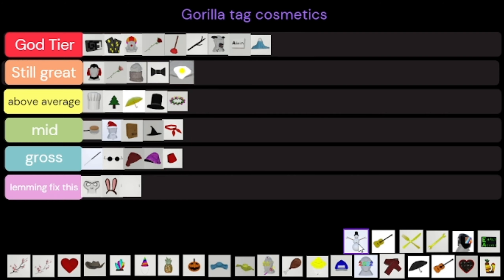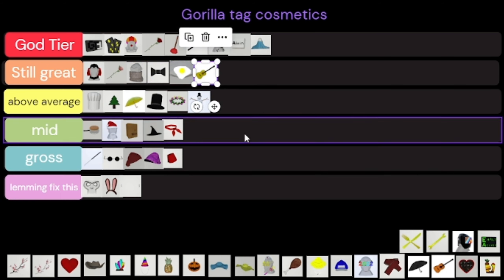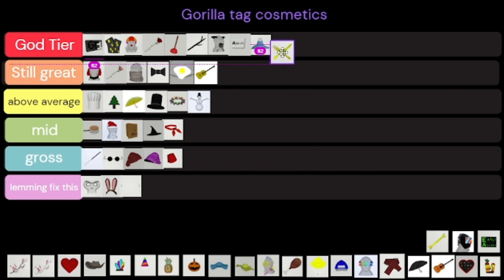The snowman topper is just above average — it's pretty good but not the best. The golden guitar is Still Great — it's so good. I wish I got the fork and knife utensils; the fork and knife are so dope.